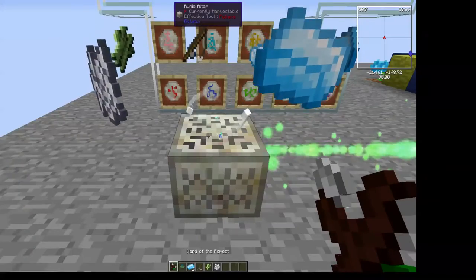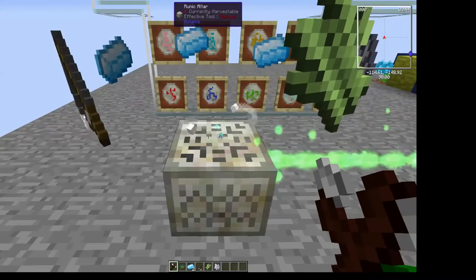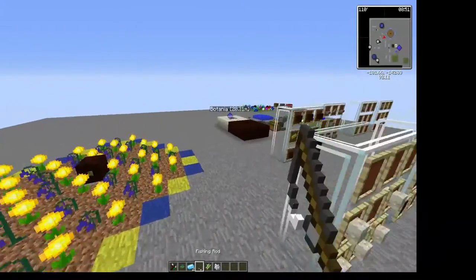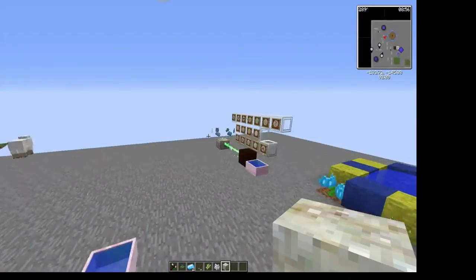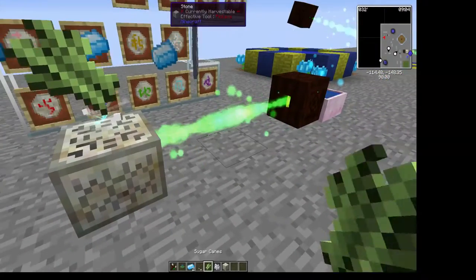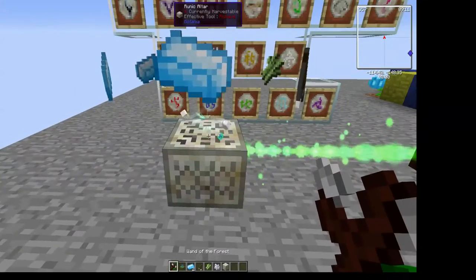If you hover over the altar with your wand it actually shows you the progress of it. These do take quite a while to make. You actually need a piece of living rock to create these — that's for each of the runes. You can't just right-click them and have them appear.